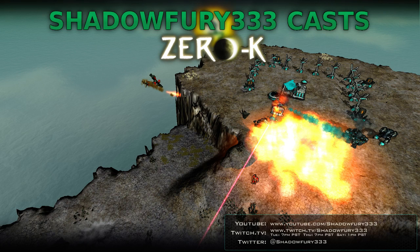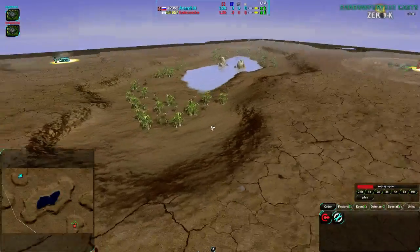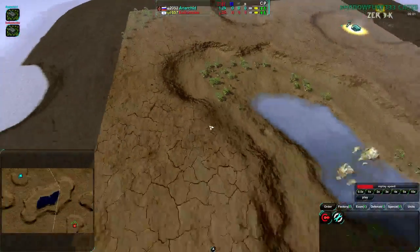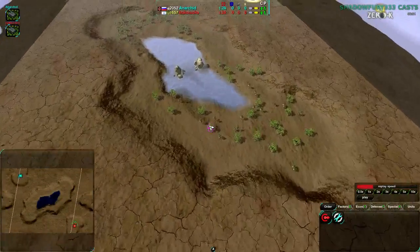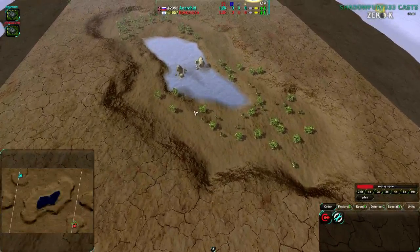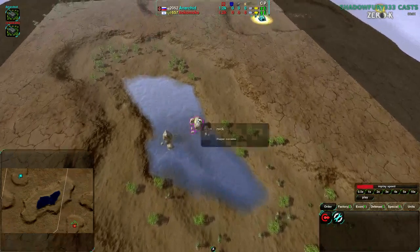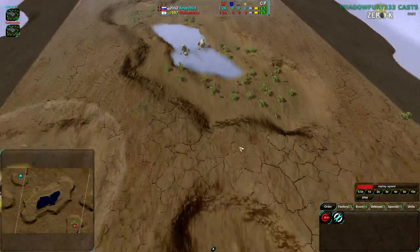So, Doom Patrol — before we start the game, just go over the map slightly. I don't think I've ever shown this map; it's probably brand new for most people. This is the map; it's deceptively large. It's about the same size as — actually I think it's smaller than Red Comet, around the same size-ish. But this wad in the center tends to be kind of deceptive. There is Reclaim in the center as well — a good 250 metal or so in the center.